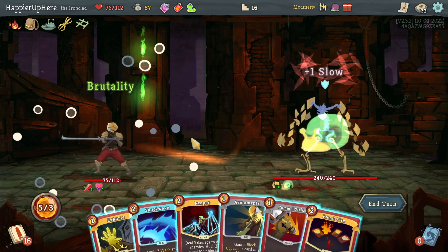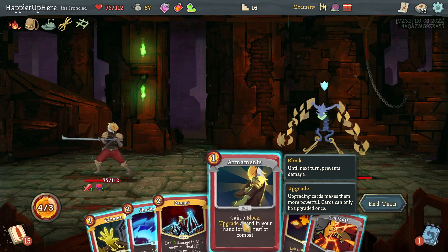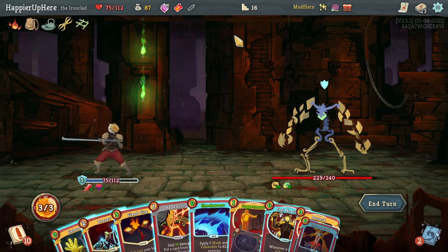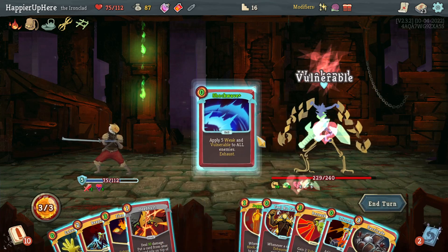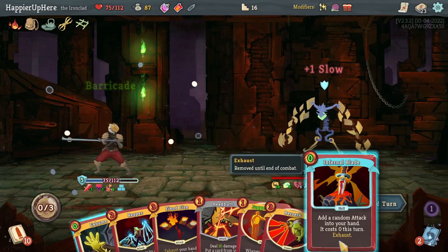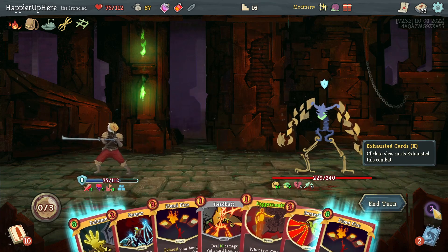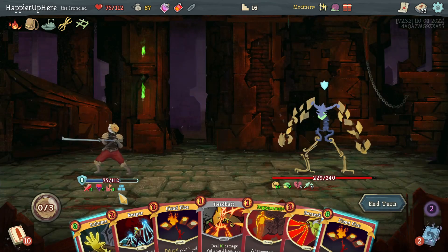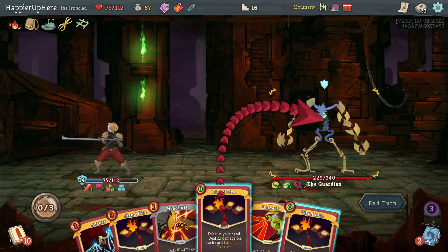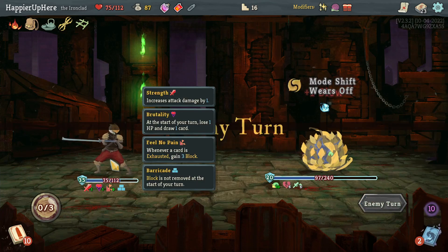Let's do Brutality - let me see what the Pummel Strike gives me first. I'll upgrade Shockwave and then use the Snicker Oil potion. Got a free Shockwave - great. A free Feel No Pain - also awesome. Barricade - probably should have flipped the order there. I could do Fiend Fire - I don't love any of these, but that'll give me a lot of block. Let's Exhume Infernal Blade. Alright, lots of Fiend Fires - let's do that. That's a lot of damage too.